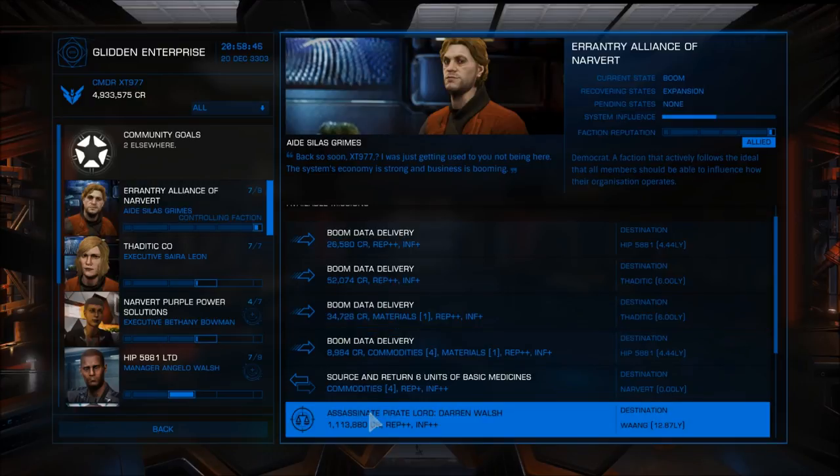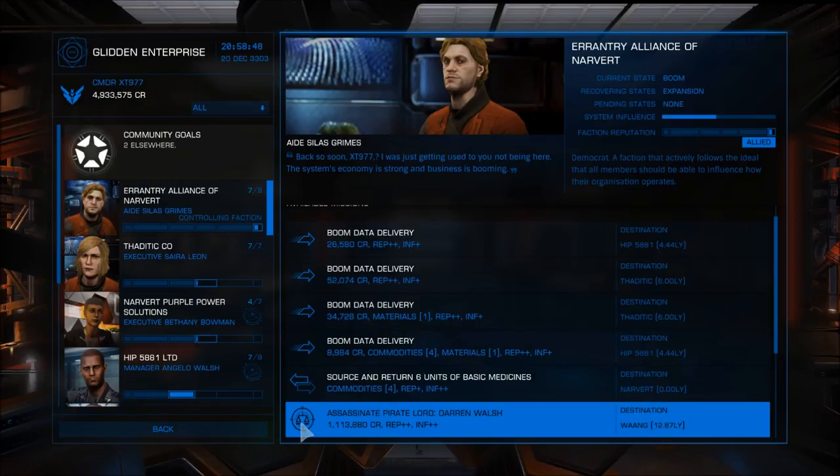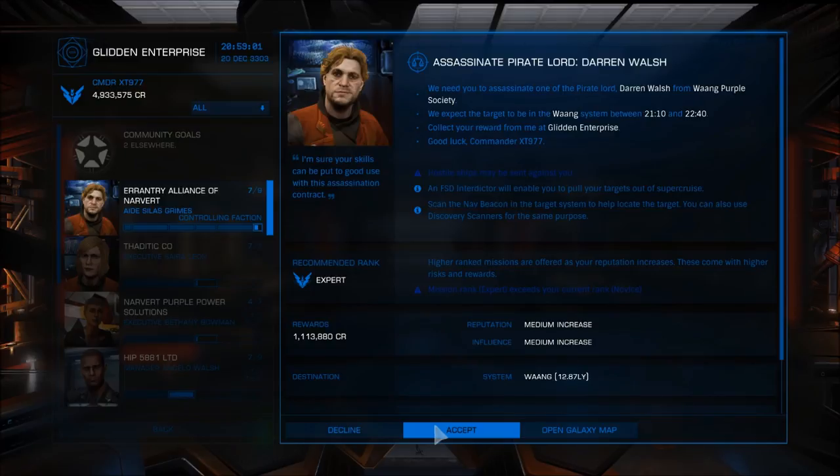Assassination mission — crosshairs, round scales. This is a court-ordered assassination, a kill job, paying 1.1 million credits with medium reputation and medium influence increases. This one's full-on combat, so there's a recommended combat rank listed. They think you should probably be an expert if you want to take this on without death or death-like symptoms. Hostile ships may be sent against you.